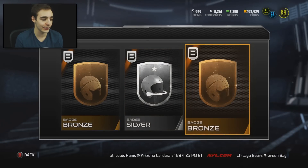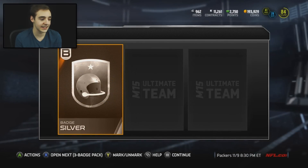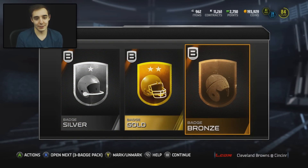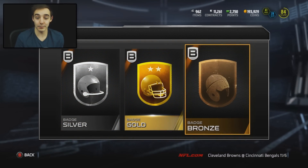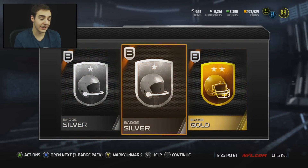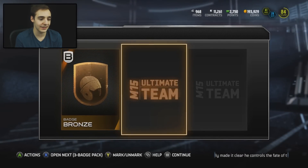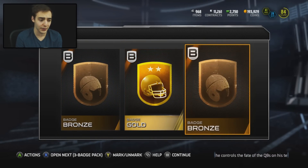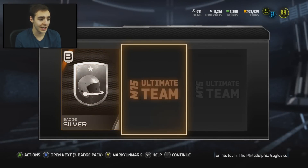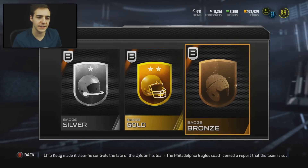We do get a silver in the first one to start it off, not too amazing. I want to get them golds, at least get the elites. Silver, gold, okay, and a bronze. Could have been an epic pack if we had gotten an elite at the end. Let's hit it from the side — we get a gold and another silver. These packs are pretty easy to get from the sets, I did so many of the sets. We get another gold right here, we're getting a lot of gold badges — holy crap. We're gonna have so many coins after this. And we get another gold badge.